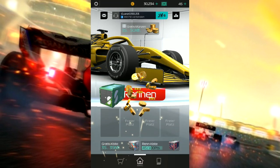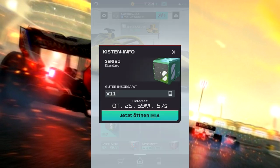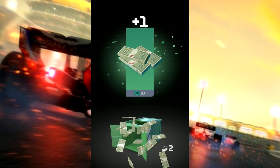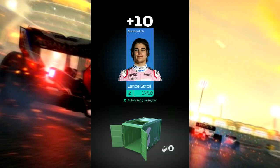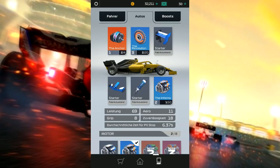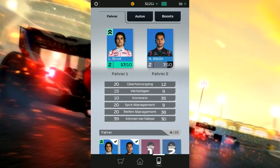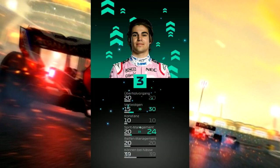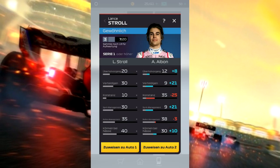Wir steigen im Rang auf und da gibt es die Kiste – einmal freischalten, antippen, jetzt öffnen. Es gibt Kohle, In-Game-Währung, Getriebe verbessert und Lance Stroll Aufwertung verfügbar. Da machen wir das vielleicht auch noch – Stroll noch aufwerten, der wird wieder zum richtigen Top-Fahrer, er kann sich Hamilton warm anziehen. Guckt euch die Werte an: Level 3 – Verteidigen, Sprit-Management, Reifenmanagement. Der Stroll geht aber ordentlich ab, Wahnsinn.